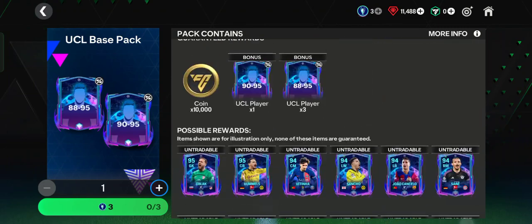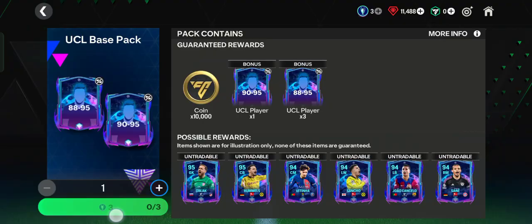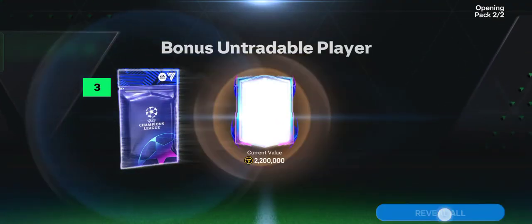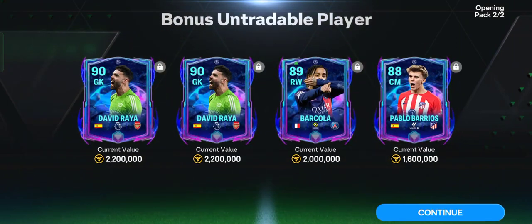Let's open my three UCL final tokens. Tap the tokens and tap to open. Continue, continue, and let's see who we got here. We got four players: David Raya, Barçola, and also Pablo Barrios.